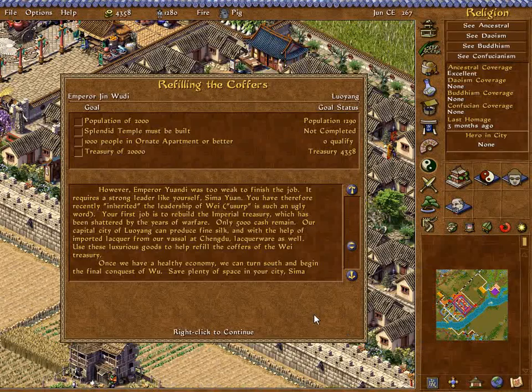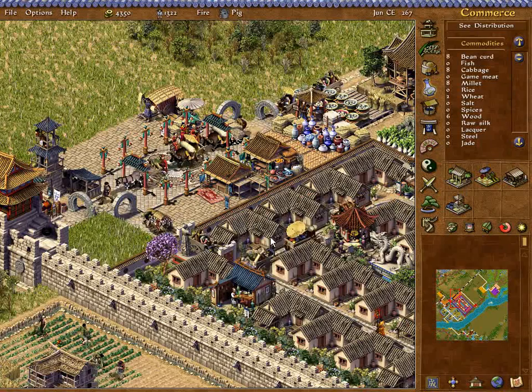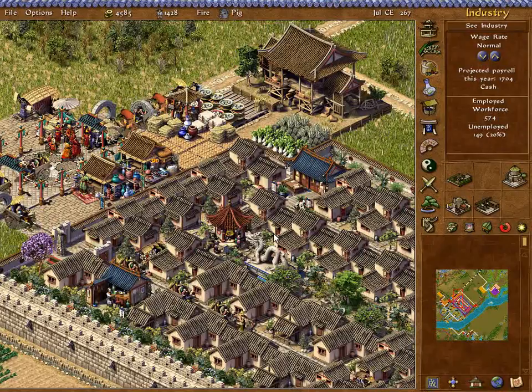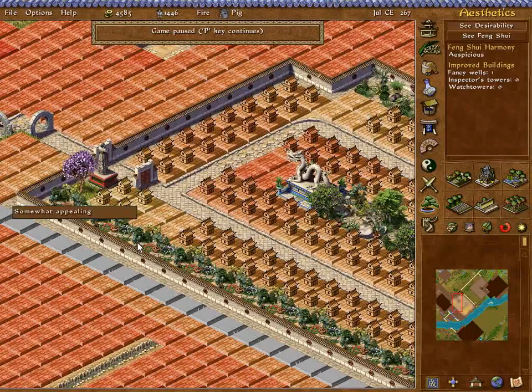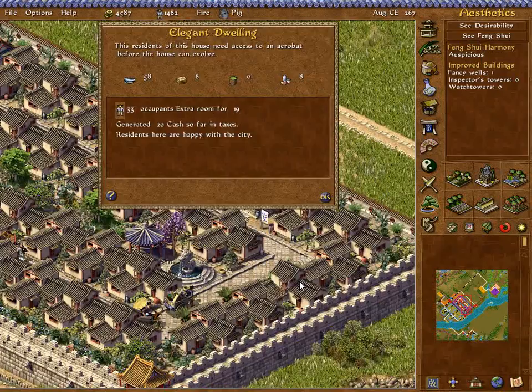Speed that up a bit. Still need more stuff. We've got the ceramics. I'm just going to fill it all in here at once and deal with the people accordingly. Elegant dwelling. Oh no! Really? Just you? What the hell is your problem? You're sitting right next to a statue. Whatever, you can be the odd one out. Everyone else seems happy. Everyone else needs an acrobat.